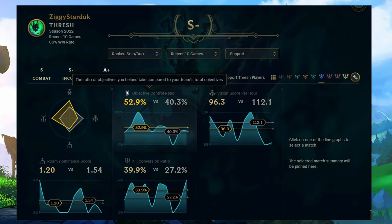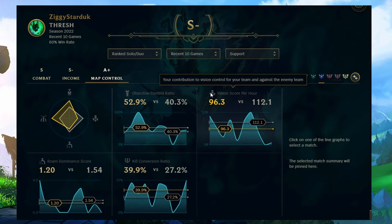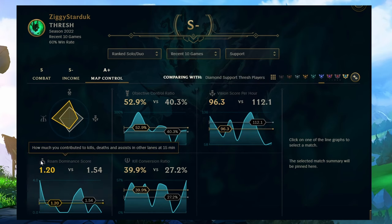The final thing taken into account is your map control. First, objective control — the amount of objectives you've helped your team take. Then your vision score is considered for how much map control you provided. Next is roam dominance, where how much you contributed towards kills, deaths, and assists in other lanes before 15 minutes is taken into account.